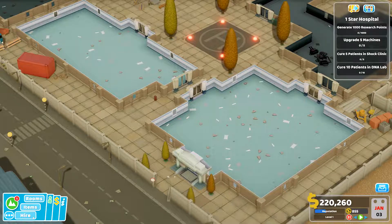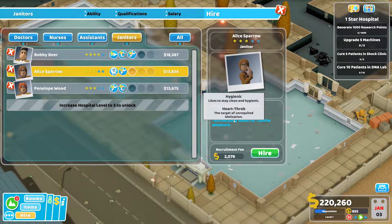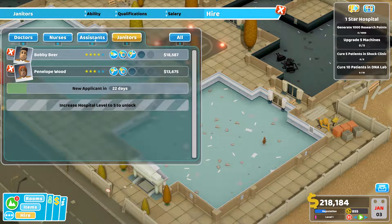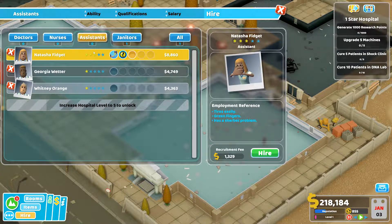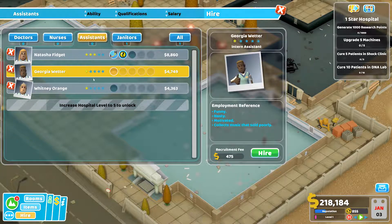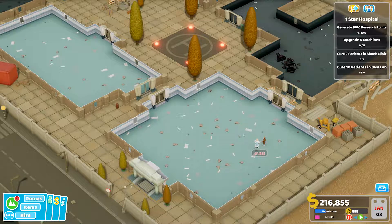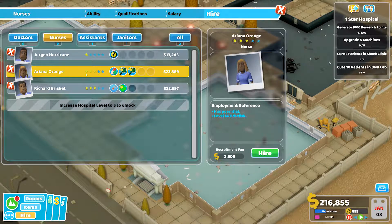So this is going to be our main entrance. Let's go ahead and do our initial hirings — a janitor. Ghostbuster. Hygienic girl next door. Excellently voted for Tabitha Windsock. Hired. And then we're going to need at least a couple of assistants. Tires easily, has a sherbert problem — I don't know about that. Suffers from snoozing — nope. We'll just hire. And then nurses, if I can get a couple that'd be great. Has potential, level 14. Hired.